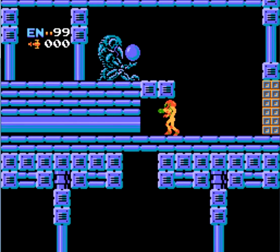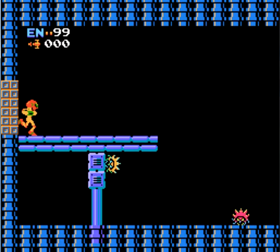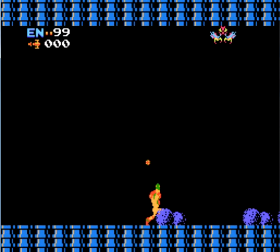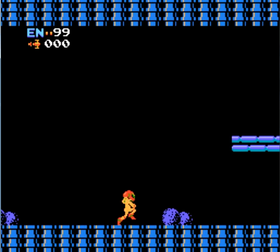Inside you find a Chozo statue. The Chozo are an ancient civilization that built structures on these planets throughout the Metroid universe. If you shoot the orb it contains a power-up — the 'L' represents Long Beam. I recommend getting that power-up right after you get the Maru-Mari, or ball as we'll call it from this point on, and after you get the missiles.